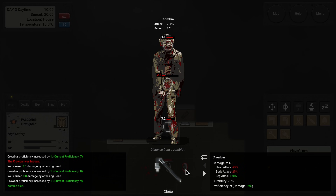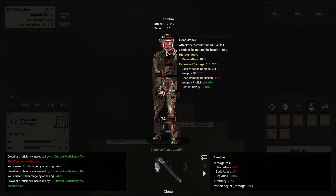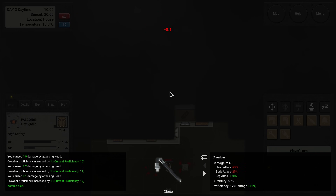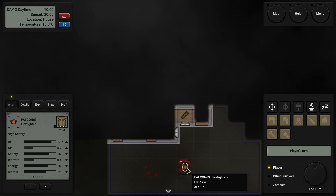Let's go ahead and just attack this fellow here. What's your durability? 73 — we're good for a while. Very good. Almost took him out in two hits, which would have been nice. Welcome committee, at least for now, has been dealt with.